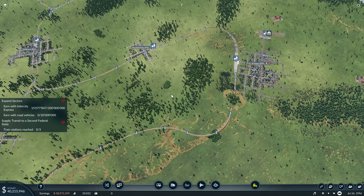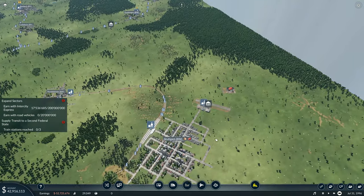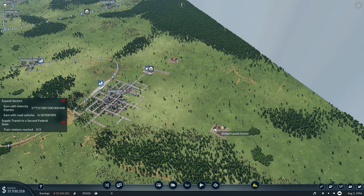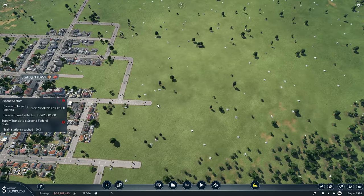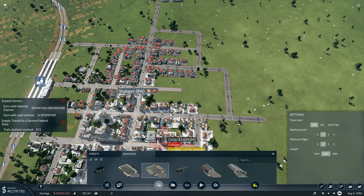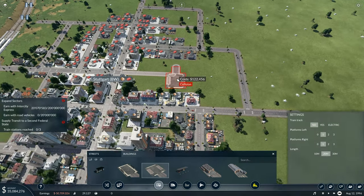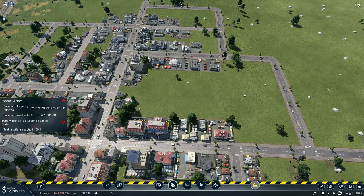They should now be going — back to what they were doing previously — and we now have the passage through Stuttgart station instead of going around it. The next things we need to do is start earning money with road vehicles. I need goods from these two going into Stuttgart, so I'm going to go into buildings and go to a truck station like this — that's going to supply the centre of the town.